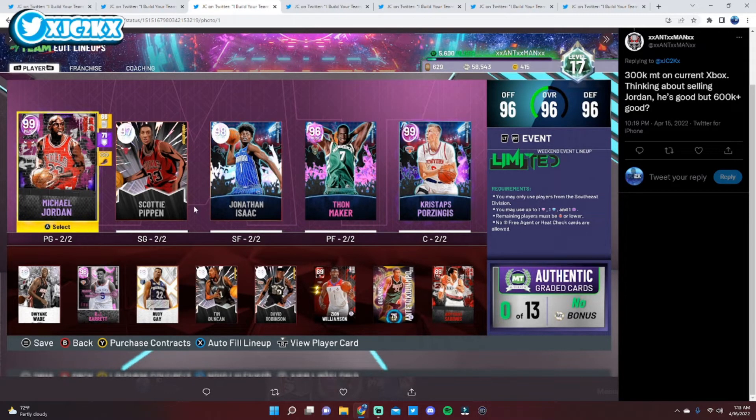If you wanted to upgrade the shooting guard position, looking at guys like Kazi Russell — he's an upgrade over RJ Barrett. That's about the only thing I can recommend. Maybe Danny Ferry over Rudy Gay. Potentially grind out James Worthy to replace Rudy Gay. Maybe if you get Bob Netolicki, you can replace Tim Duncan with him. But honestly, Kazi Russell might be the only paid upgrade I would look to make. The rest of your team is very, very well-built. Free cards like James Worthy, Bob Netolicki, and Albert King — if you get lucky on the clutch time wheel spin — can be really big upgrades without spending MT. I do think Jordan is an absolute god, so hold on to him.